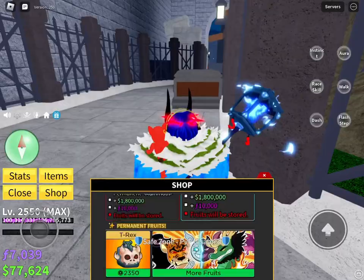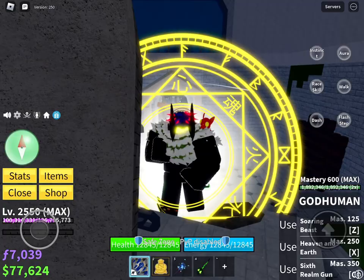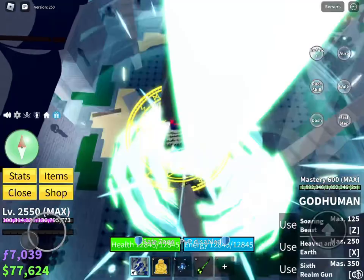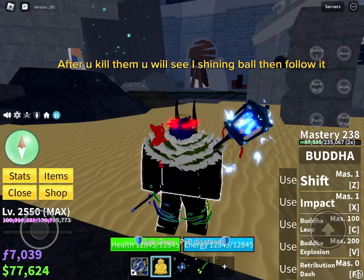After you complete the trials, you have to battle to the death. Use this build: Buddha plus Soul Guitar plus God Human. Soul Guitar will stun the player, and after that just click, click, and click. After you kill them, you will see a shining ball — then follow it.